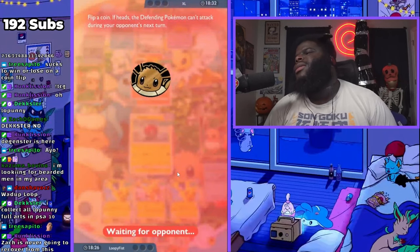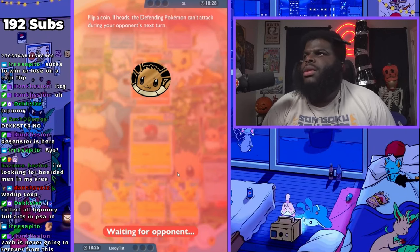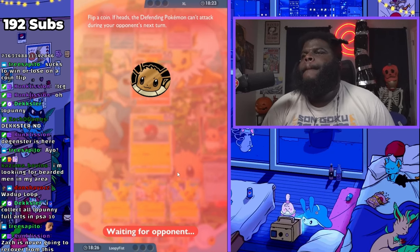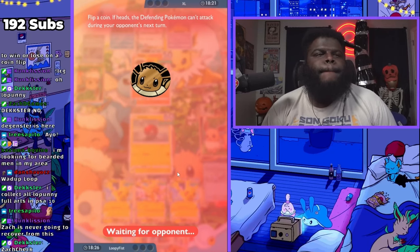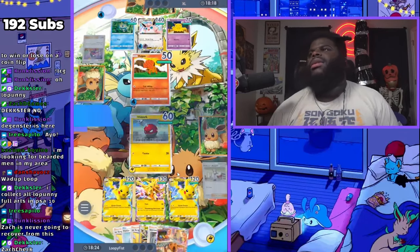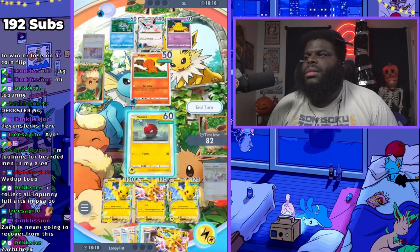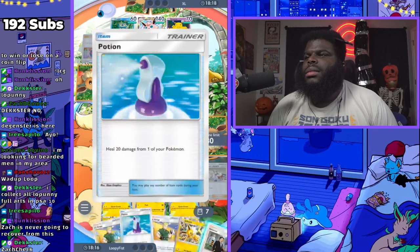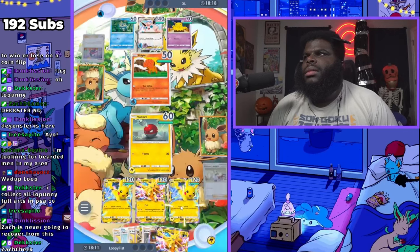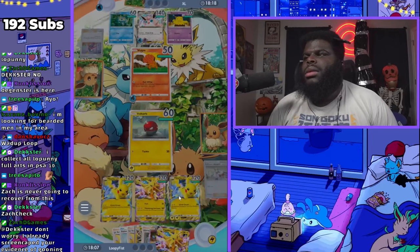Can you stop that Vulpix? Can you stop getting heads? I know you think that's you on that picture but that's Eevee, that's not you. I think Zack has left the building. Okay, so now I'm just gonna roll out of him, right?